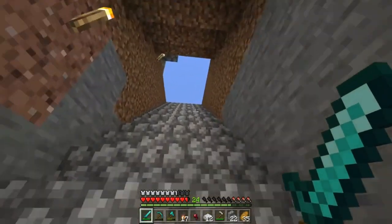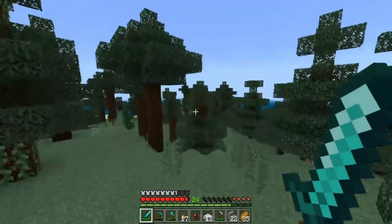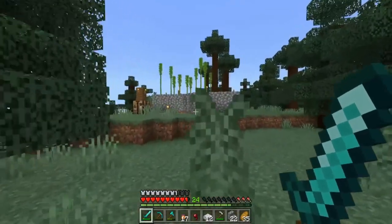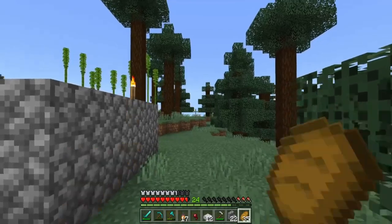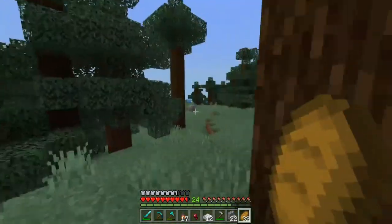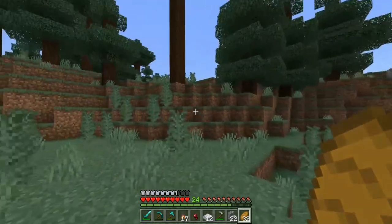Hello everybody, welcome back to an episode of Bedrock Survival with Fix It — my name is Fix It, and that works out really well for the name of the series. Here's what we're doing today: we're doing a cow farm. We're going to kind of start the actual building process of this little area. This area's spawn is really really nice in this world. I laid out a road that takes us to a jungle and a nearby village, and I think the best thing to do is follow where this road is going to eventually be and find the place for the first farm of the server.